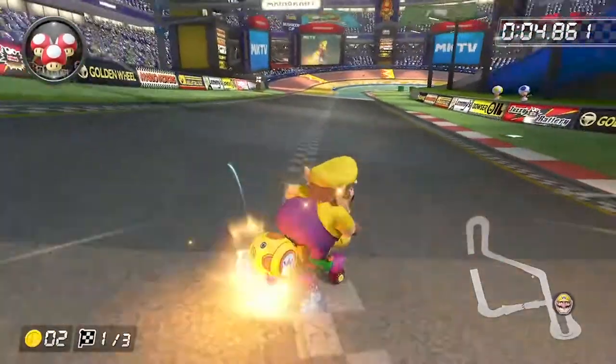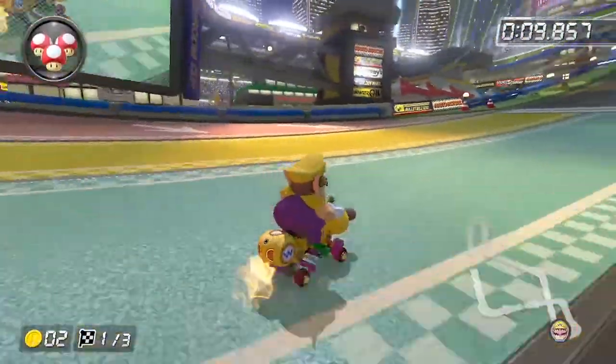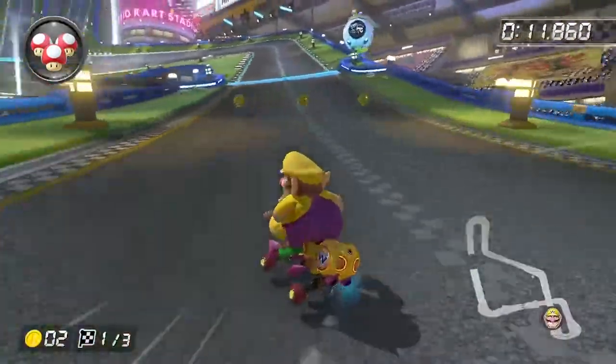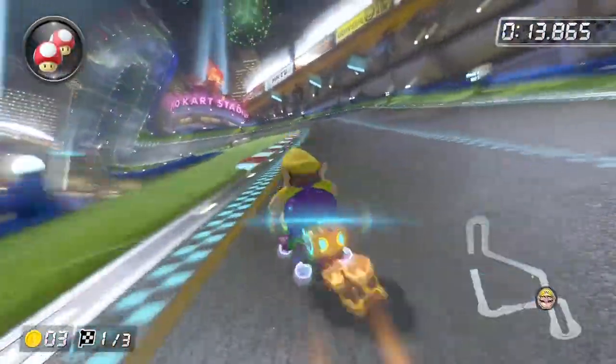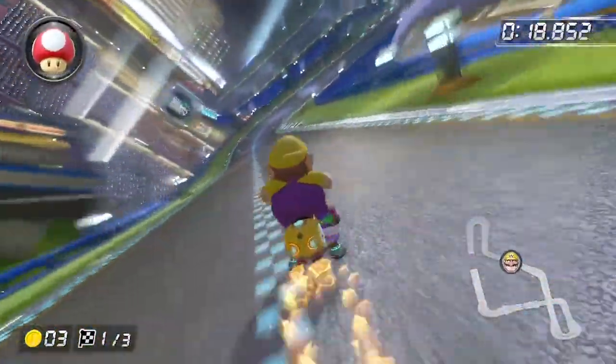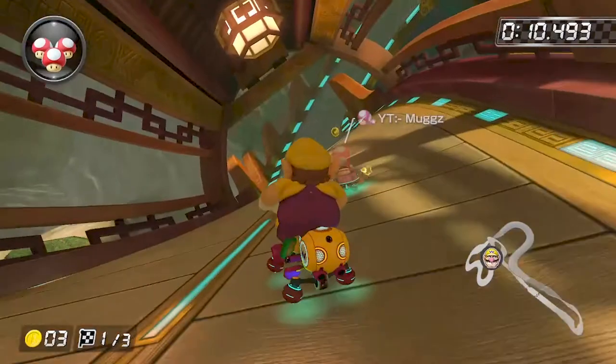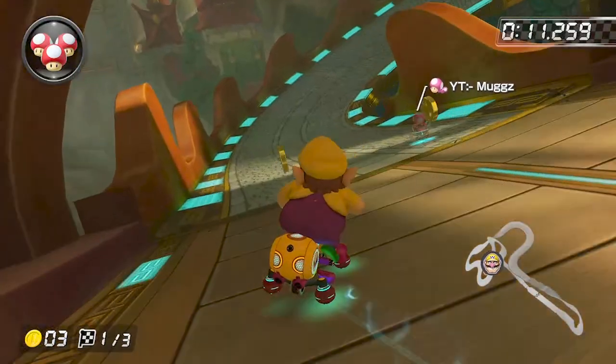As you likely know, if you press and hold one of the R buttons and then turn right or left, your character will enter into a drift. Once in a drift, we stay drifting until we release that R button, and if we have been drifting for long enough, we can build up what are called mini-turbos. The three levels are: 1. Mini-turbos, a small blue boost. 2. Super Mini-turbos, a medium yellow boost. And 3. Ultra Mini-turbos, the large purple boost. The longer we drift, the more powerful our mini-turbos become.